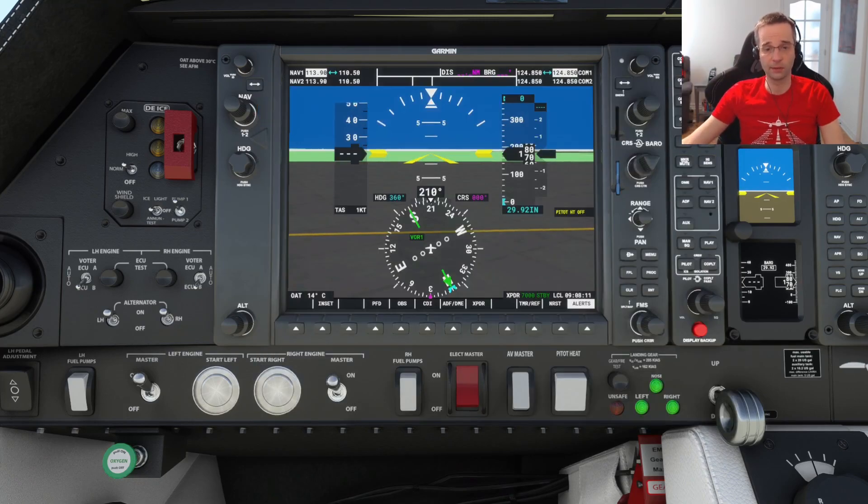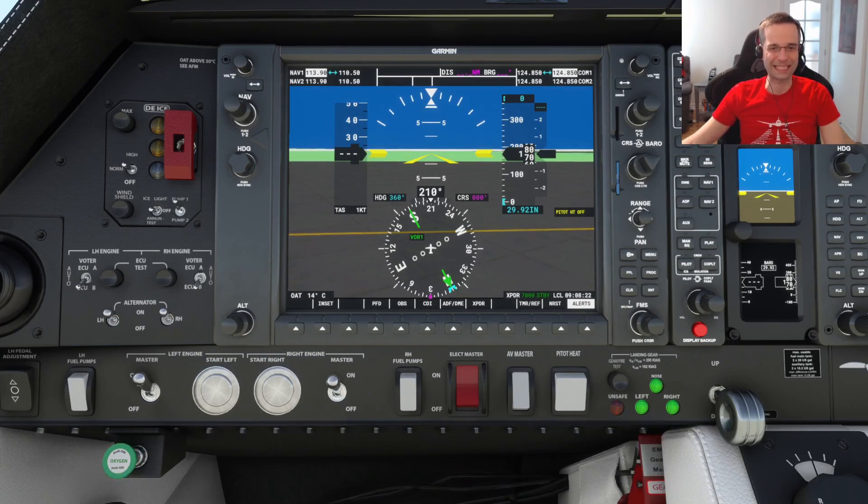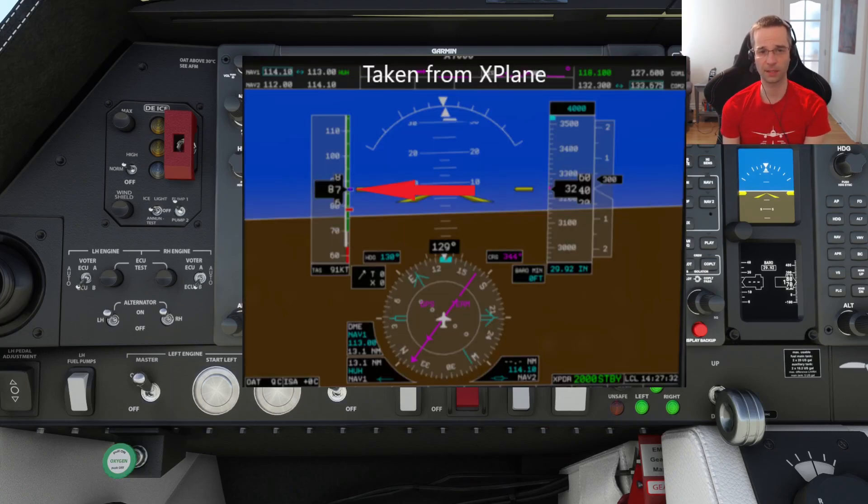Another airspeed to be aware of with multi-engine planes is the single engine climb speed, usually represented as VYSE because it extends on VY — the best rate of climb for the airplane. VYSE tells you your best rate of climb if you lose an engine and are flying on that single engine. On takeoff I hold the VYSE speed until I've reached a minimum safe altitude before transitioning to my cruise climb speed — that protects me in case I suddenly lose an engine. It's usually shown on the airspeed indicator with a blue line, but again it doesn't appear in the game.